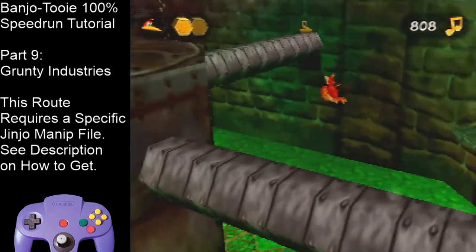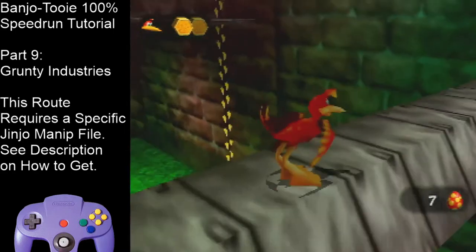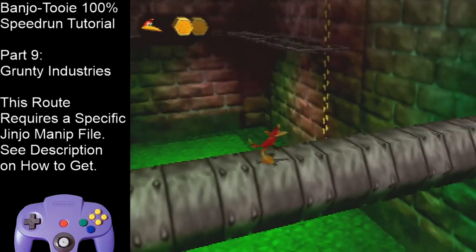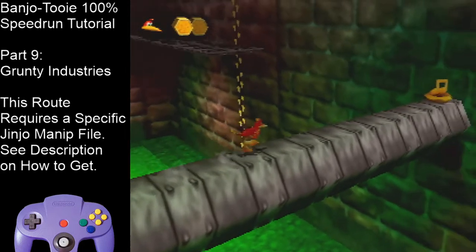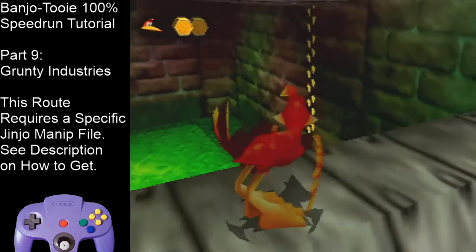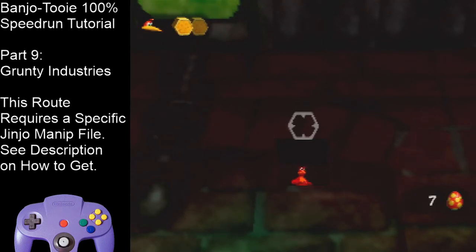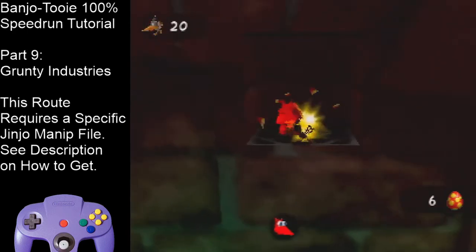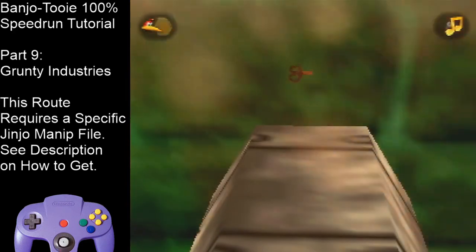After that Cheeto page, get this note. Land on this pipe around between these bolts — anywhere around here is fine. Shoot the Clockwork so the reticle is quite a bit above the Jinjo's head. Hold forward to make sure you get it, and run off the platform for the note. And explode.